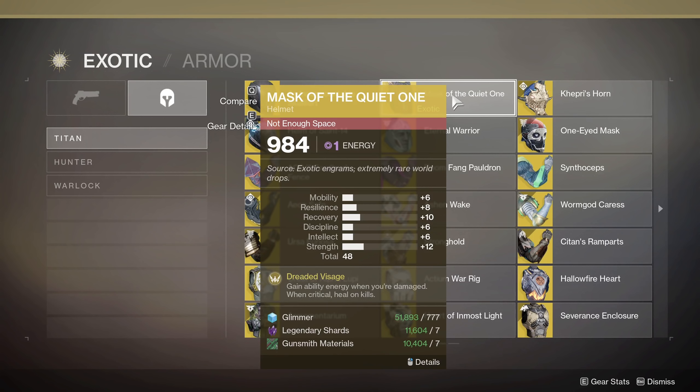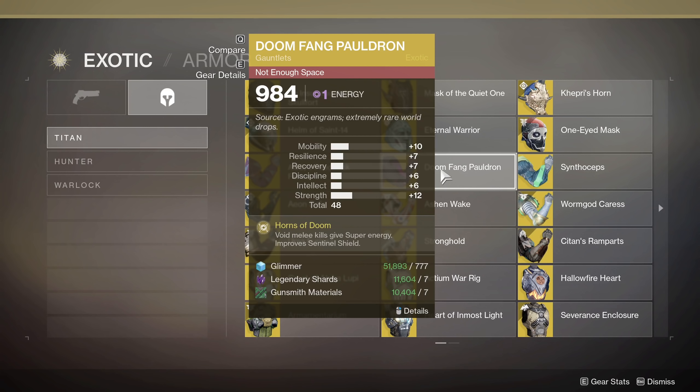Last couple to mention here: Mask of the Quiet One — gain ability energy when you are damaged. I would probably use this one if you're going void, since the other two are more beneficial for solar and arc. If you're going void, you're going to get damaged all the time, and when you're critical and get a kill you get healed, which keeps you in the mix gathering ability energy constantly. Doomfang Pauldrons is good too — melee kills give you super energy and improve Sentinel Shield, giving you an extra throw. Overall, a pretty good way to get those void super kills if you need them, though it won't help much with anything else.